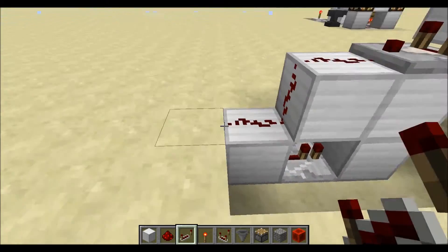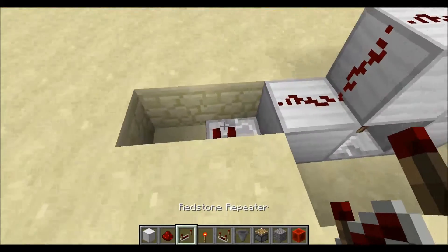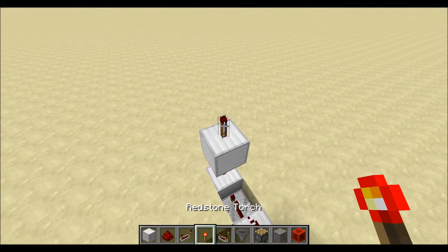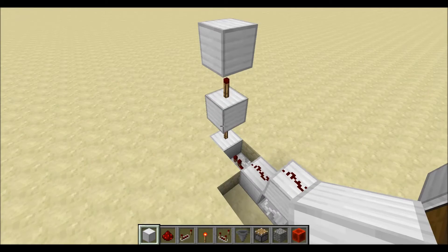Now coming off of that redstone dust we just placed, dig two blocks back, place a repeater coming straight off of it with a block in front, a redstone torch on top, a block on top of that redstone torch, another redstone torch, and then another block on top of that — so it should make a torch tower just like this.